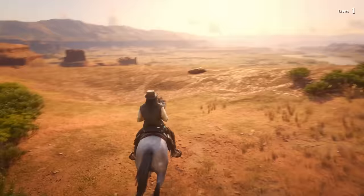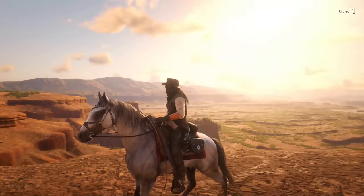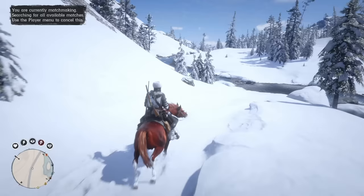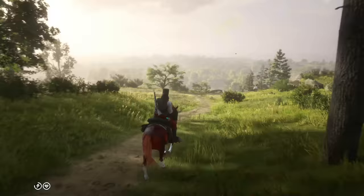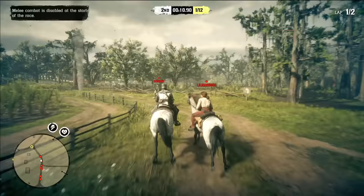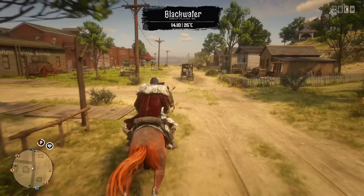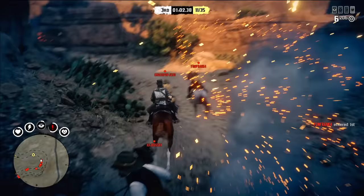Now let's take a closer look at all the parameters. First, acceleration — how fast the horse reaches maximum speed. The difference between the cheapest and most expensive horse is so insignificant it's hard to measure. And even in theory, this parameter is not important for most Red Dead Online activities because you usually ride at maximum speed without slowing down, with only a few exceptions like races in Saint Denis with lots of turns. For the same reason, handling is also not super important. Handling shows how responsive the horse is to your controls, and you will notice a difference between heavy handling like the Shire and elite handling like the Arabian, but on practice this difference doesn't matter.